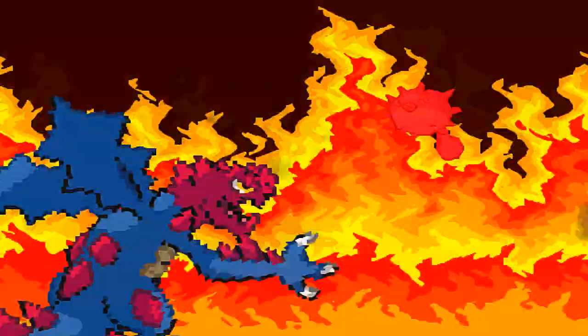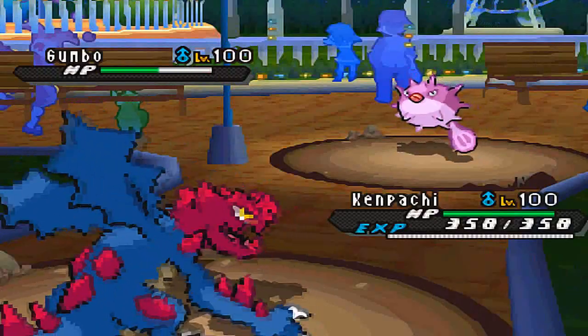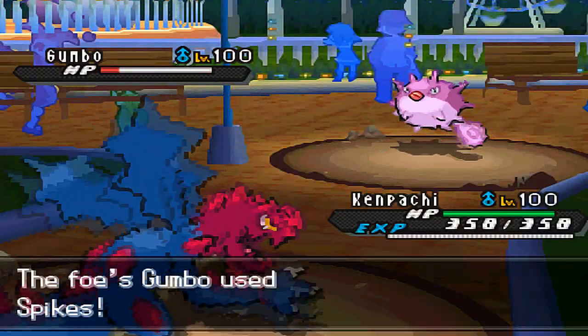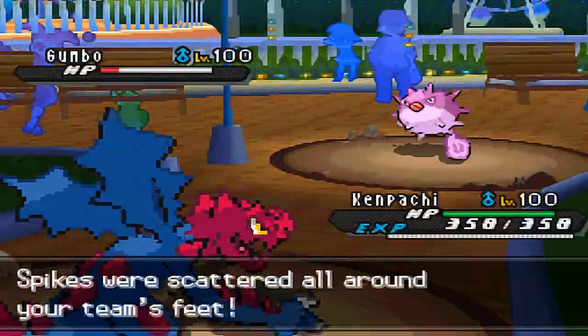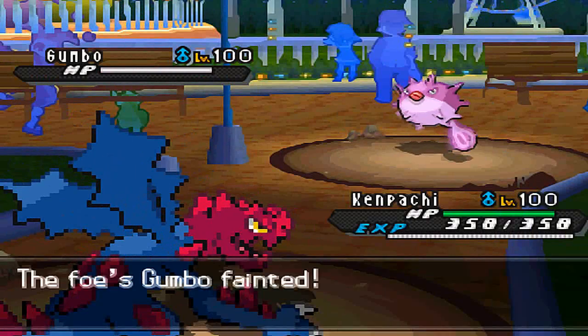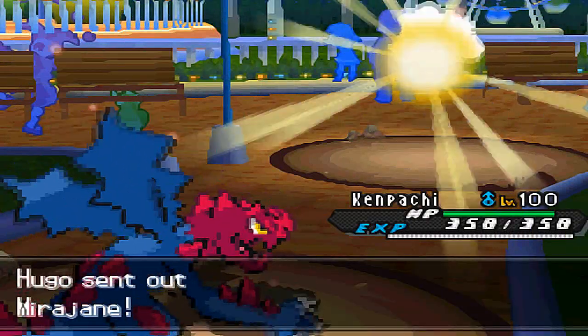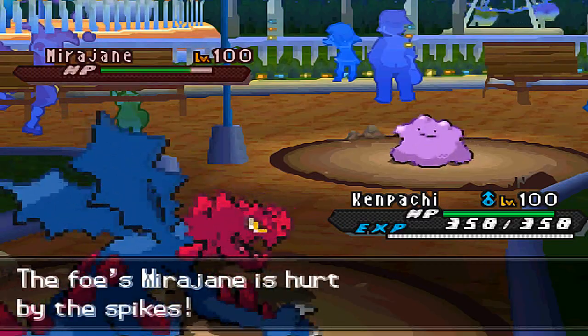I'm just going to switch out into my Druddigon and destroy everything in sight with a Choice Band Outrage. Although it's not as incredible as when we witnessed Mantyke being able to sponge a Choice Band Outrage coming from Kyurem Black, Qwilfish is still going to be able to survive a Choice Band Outrage coming from Druddigon — which is wow, are you kidding me? Anyway, after I finished off the Qwilfish...